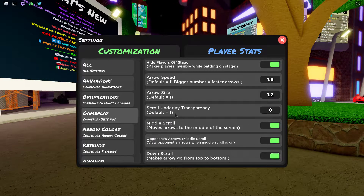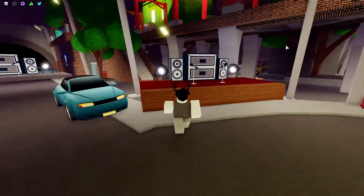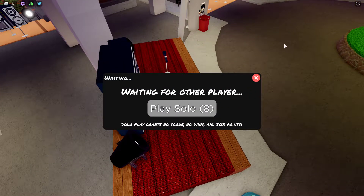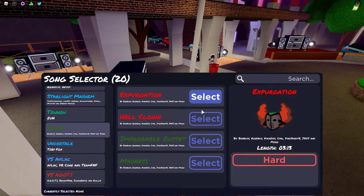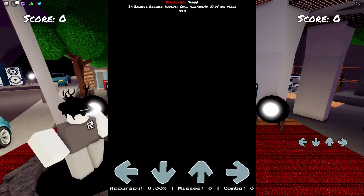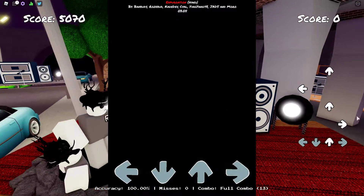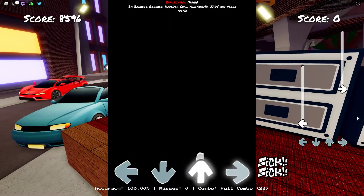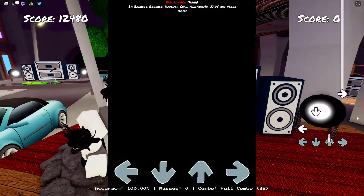And if you go into gameplay, you're gonna go to the scroll underlay transparency and select it at zero. The reason I'm saying that is because when you're playing, you know how it's sometimes tough to read because of the background or whatever — the scroll underlay transparency makes that easier. But since they added the new arrow colors, it makes it way much easier. So take a look at this — look how easy this would be. Look at my accuracy — it's insane how easy this would be.